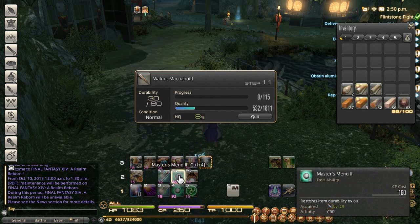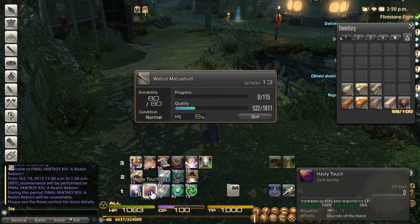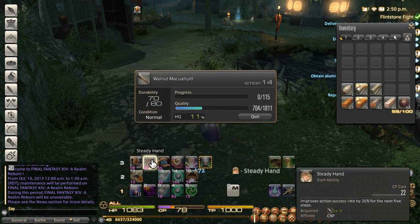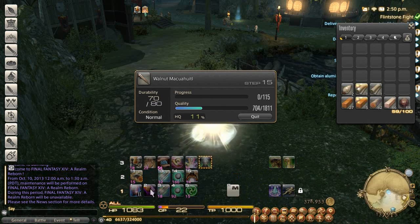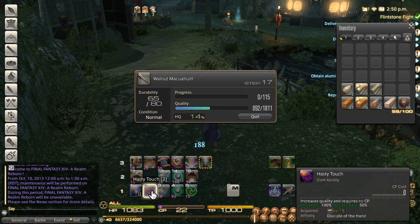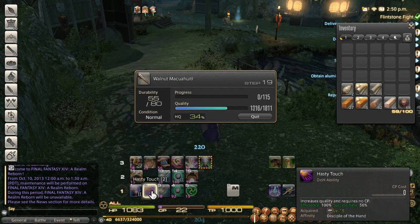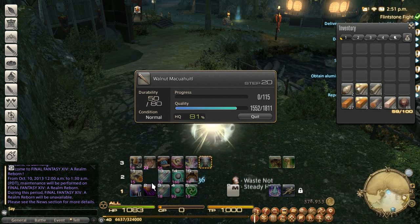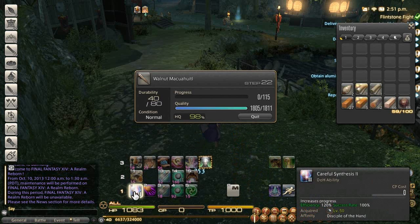You can use waste not, but it's not exactly necessary — I use both methods here and both of them actually turn out working. What you do is inner quiet, steady hand, optionally waste not, and then you jump into the hasty touches. From there, once you get down to 10 to 20 durability, you're going to want a master's mend, depending on the scenario. Keep in mind that you want to use tricks of the trade to regenerate CP as much as possible — every time you get a good, make sure and use tricks, as long as you're not capped out on CP. Looking at it now, you've got a really high quality bar — that's interesting.